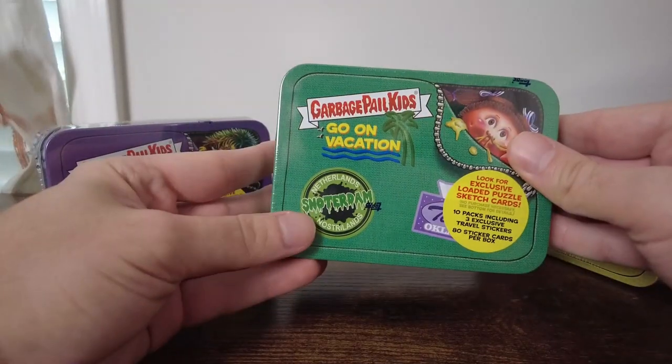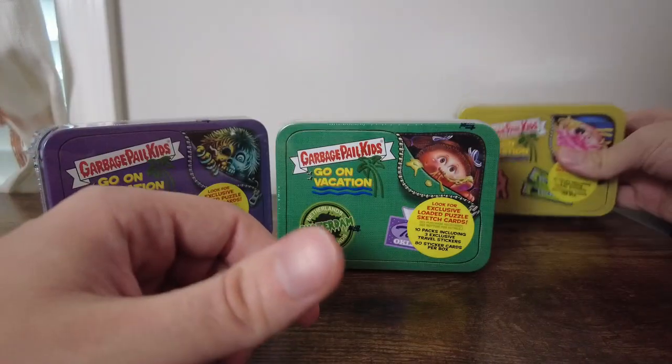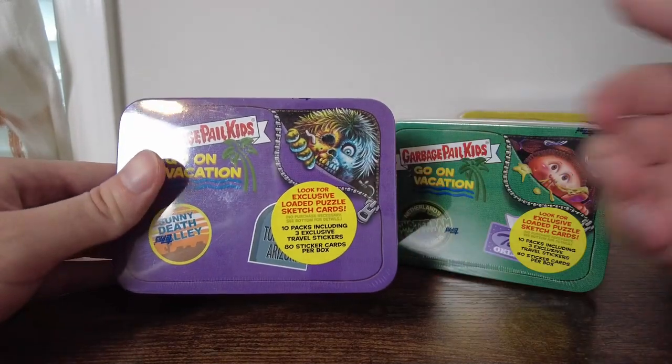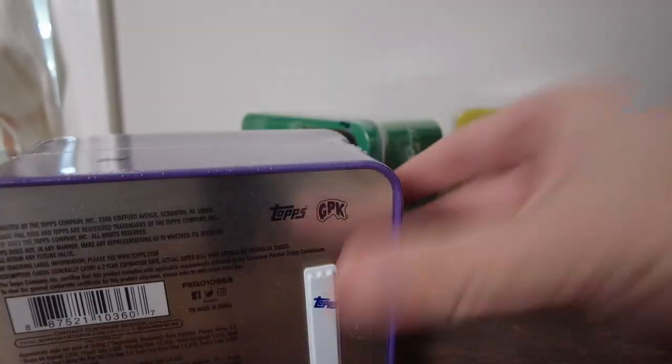We got Sunny Death Valley, Snodderdam Netherlands, and Bubblegum Alley, California. I really like these that have little tins to come with them. Inside there's tin packs and some travel stickers. For this video I'm only going to open two of these — I'm going to save the other and do a YouTube short with it.